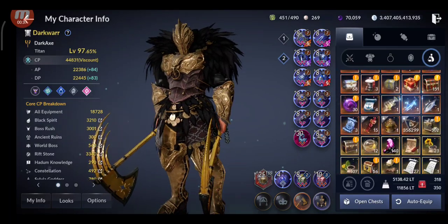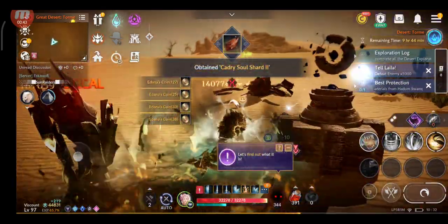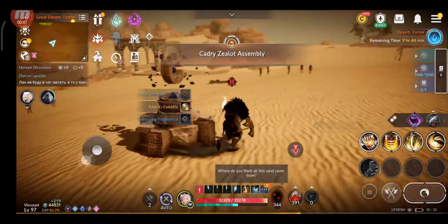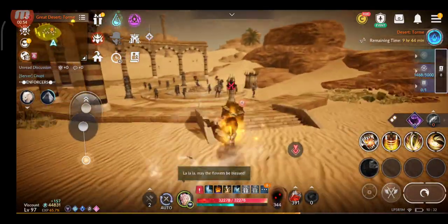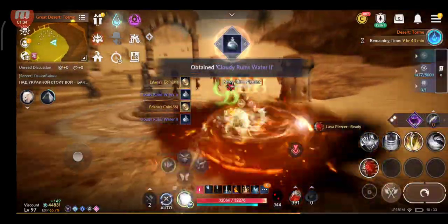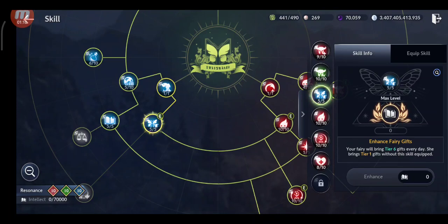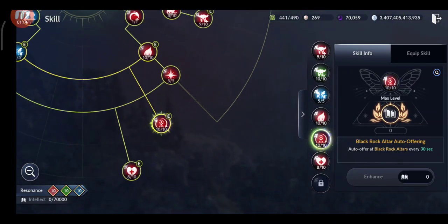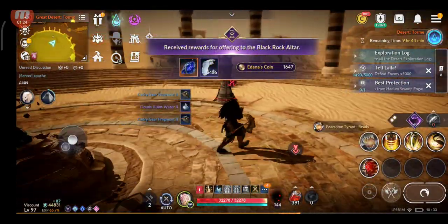When you farm for Adena, you want to use the blessing buff to move faster. You want to use a location where you can have at least two, if not three shrines — I use three shrines. Use your stronger skills and skills that let you move faster. Also, I don't have to click to gather the shrine because I'm using a skill you get from the fairy — the Black Rock Altar auto-offering skill — which every 30 seconds auto-collects the loot.